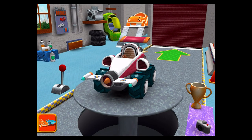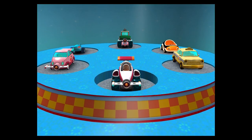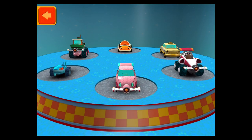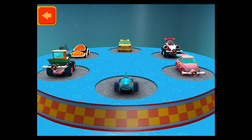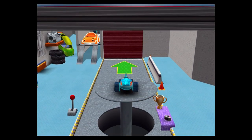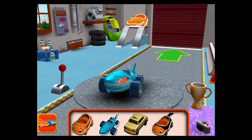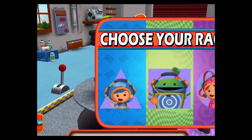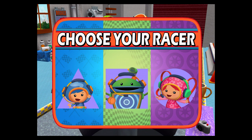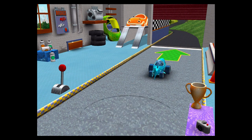Welcome back, Umi! Swipe to select a new car, then tap the back button. Umi car! Shark car! Choose your racer! Awesome! Umi-Zumi!